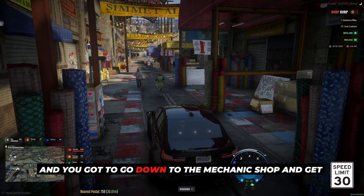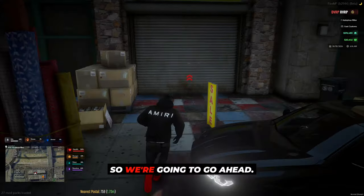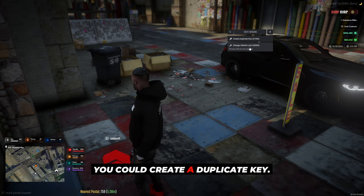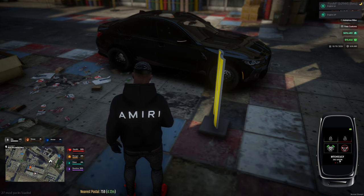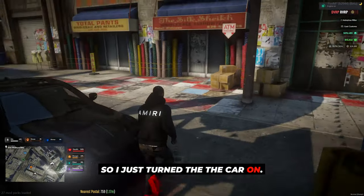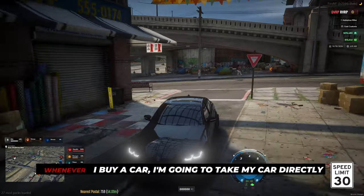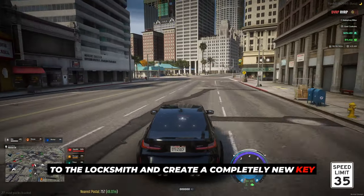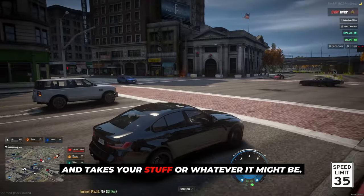Sometimes your car might spawn without a plate and you've got to go down to the mechanic shop to sort that out. You have to bring the car when you're going to the locksmith. I'm going to press this and change the lock. You could create a duplicate key, but I don't really do that. Now I have a key — I can use it to turn the engine off, lock, and unlock the car. That's the first thing you do: take your car directly to the locksmith and create a completely new key.